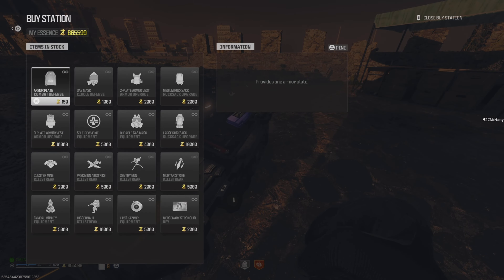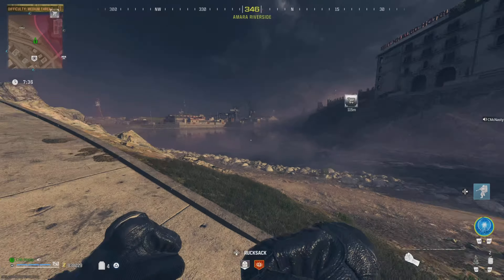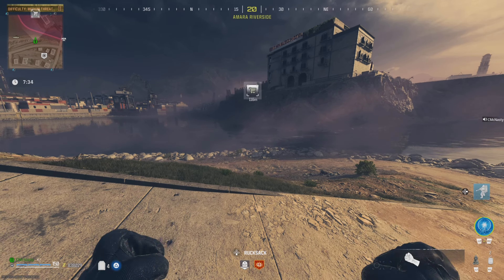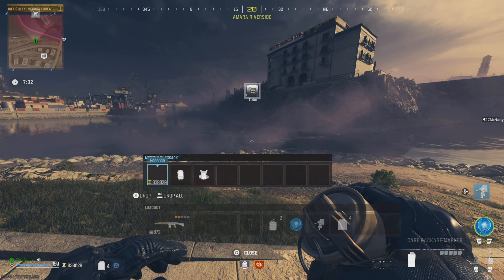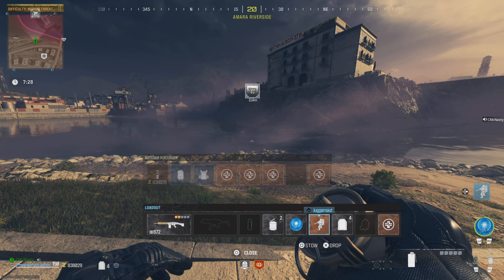Alright, guys. Once you're here, go ahead and grab that Juggernaut for 10k, just like so. Once you've got your Juggernaut, you're going to whip it out, put it in your hand. You're then going to go into your inventory and drop it. As you can see, it's on the ground and still in our hand. At this point, you're welcome to use your Juggernaut, then pick it back up and repeat.